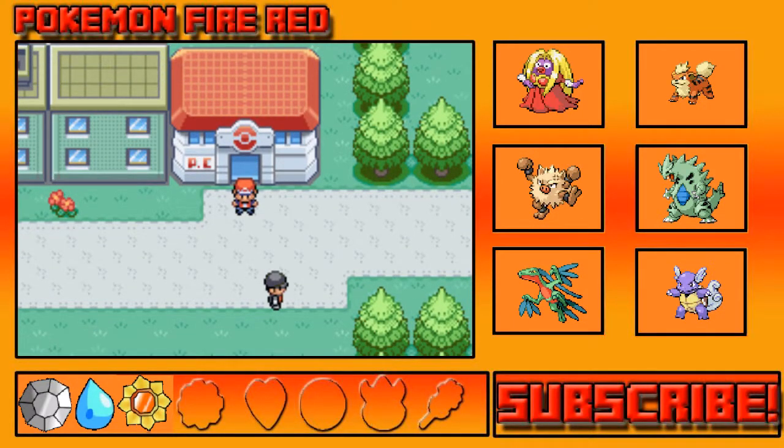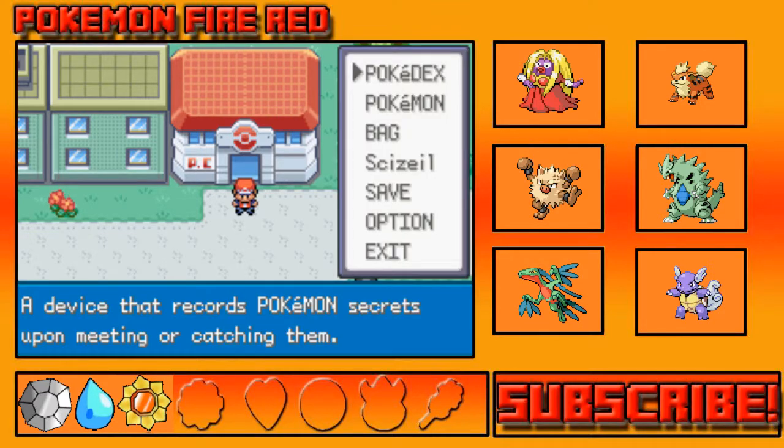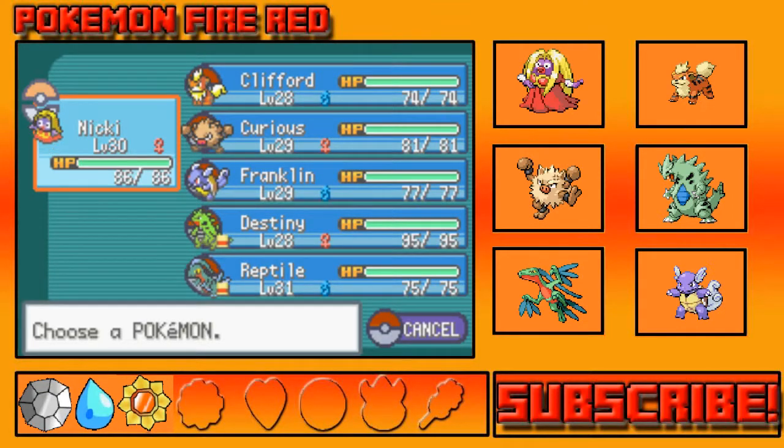What's up guys, it's your boy Zelag here bringing you episode number 11 of the Pokemon Fire Red Randomizer Nuzlocke. In the last episode we went ahead and made our way through Pokemon Tower and now we're here in Celadon City.